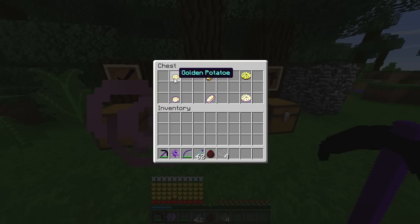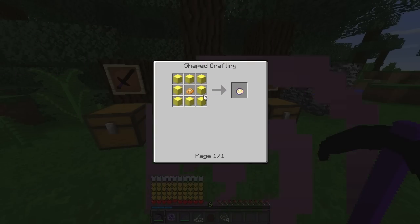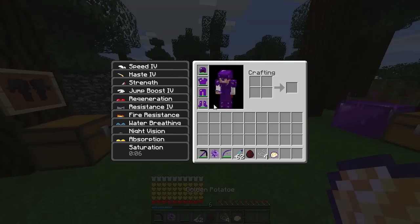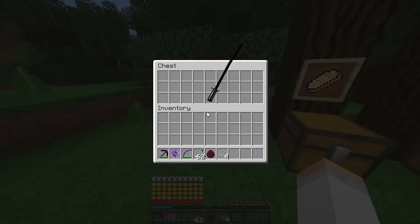Modyfikacja dodaje nam złote ziemniaki, złoty chleb oraz złote ciastka. Od teraz z tą modyfikacją będziecie mogli to zrobić tak jak złote jabłko, tylko musicie włożyć na przykład ziemniaka. Wtedy dostajecie złotego ziemniaka. Jeśli zjemy to, dostajemy mniej więcej to co po złotym jabłku. Tak więc to jest bardzo przydatne.